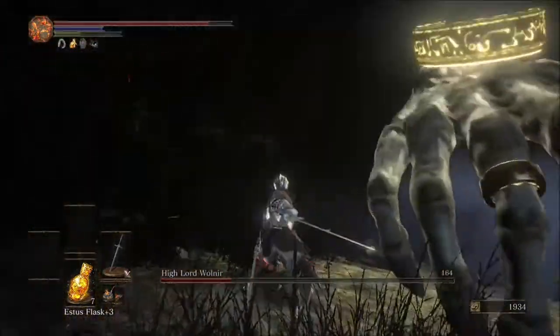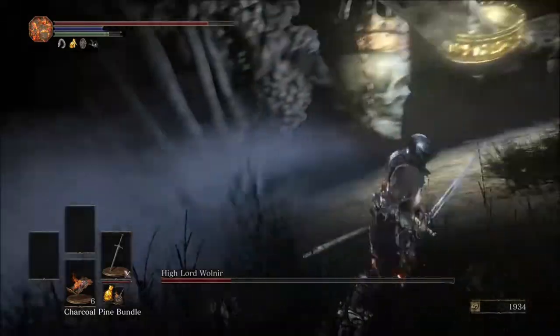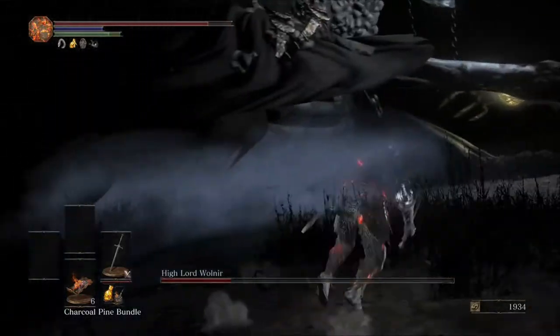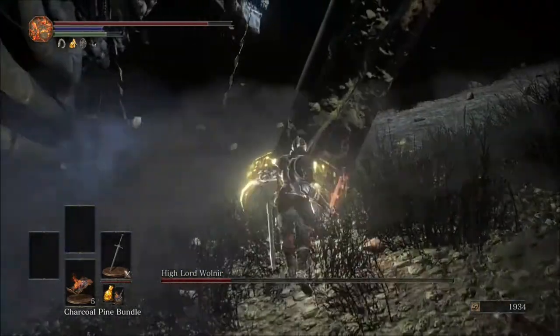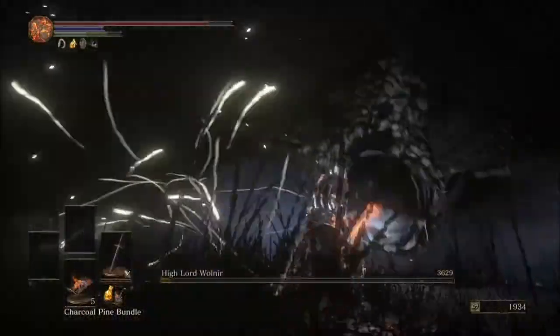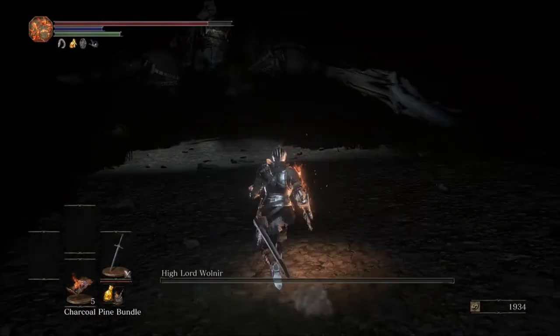Go back, get the Charcoal Pine Bundle ready, and wait for him to get an attack that is pretty punishable. He just swung around, so now he's putting his hand back down. Bundle, hit him a couple times, and there you go. And that is how you beat Highlord Wolnir using a knight.